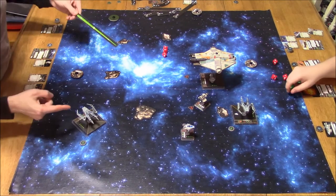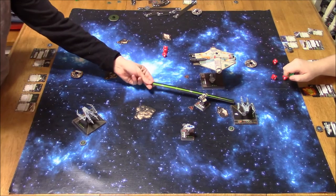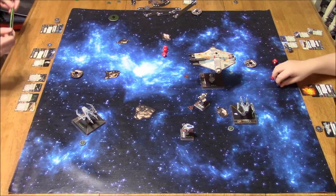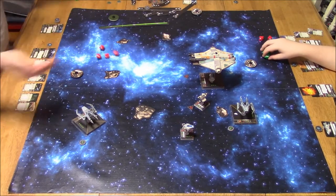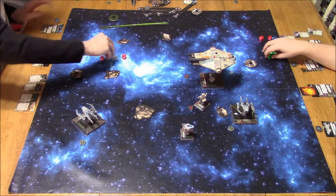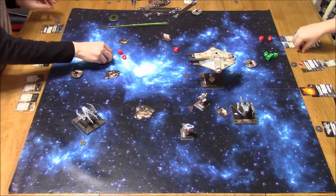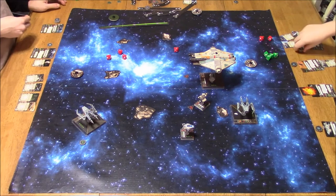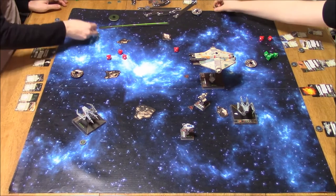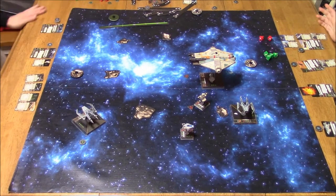My IG has to attack the Ghost at this point, or use the Hot Shot Blaster — unless that's the IG that already used it. I rolled a hit; Predator reroll, focus, spent the focus: 3 hits. Now with his Reinforced Deflectors, if you get 3 or more hits, you get a shield back. So he ended up netting only 2 shields lost — he lost 3 shields, got 1 back.